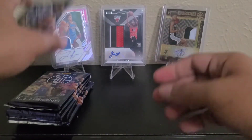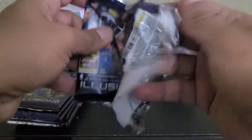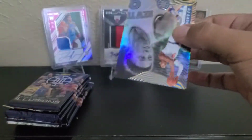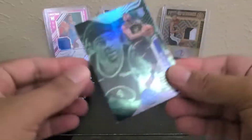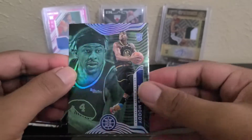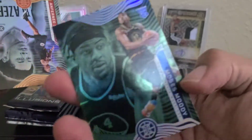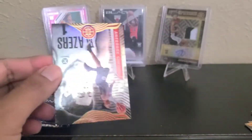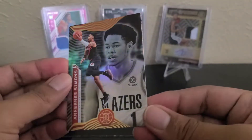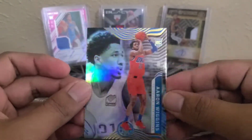I actually found the value packs too at the Dallas card show — I'll see if I can get that video up later this week, probably tomorrow or Monday. First pack: RJ Barrett, Bradley Beal, Will Barton, and then Moses Moody for the Warriors. Not sure if there's a parallel — I think it's just a base, but it has a greenish-bluish color to it. Anthony Simons and then Aaron Wiggins, another rookie.